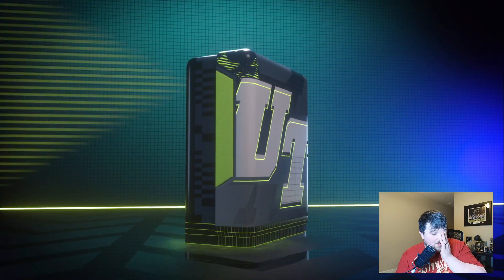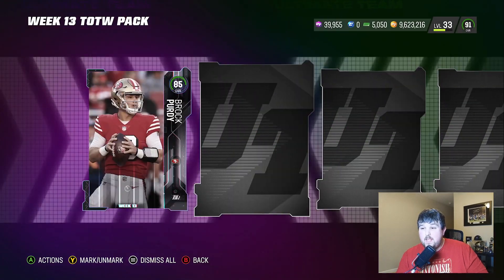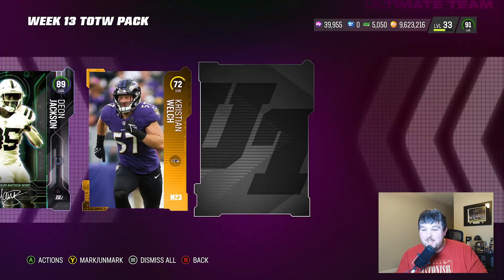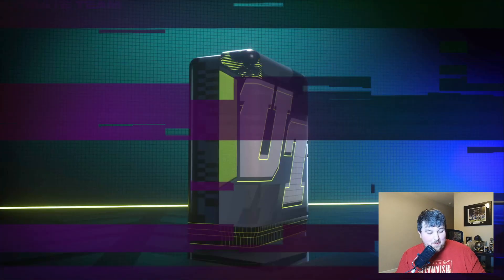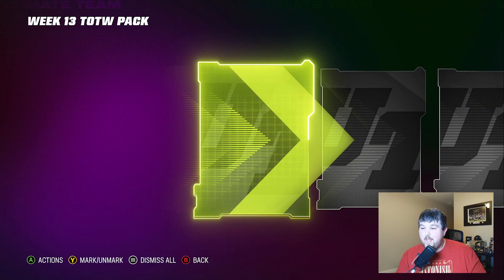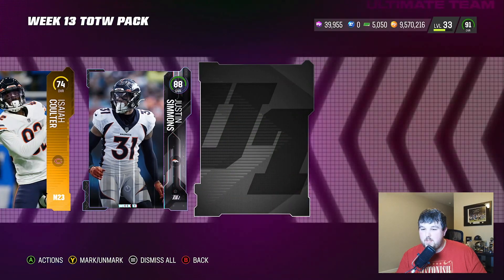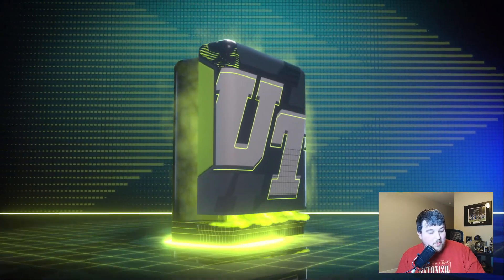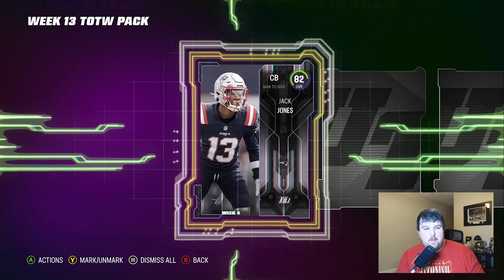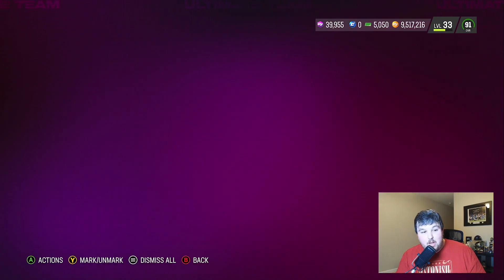I believe it's 82s and 84s that go into the Team Builder sets - we've got to kind of look at prices. We get a Deon Jackson Matthew Berry card, which they said we would get a set for, and we have yet to get that set. Justin Simmons is here - I want to say he had two picks against the Ravens, one against Lamar and then picked off maybe Tyler Huntley. I don't remember the exact details.